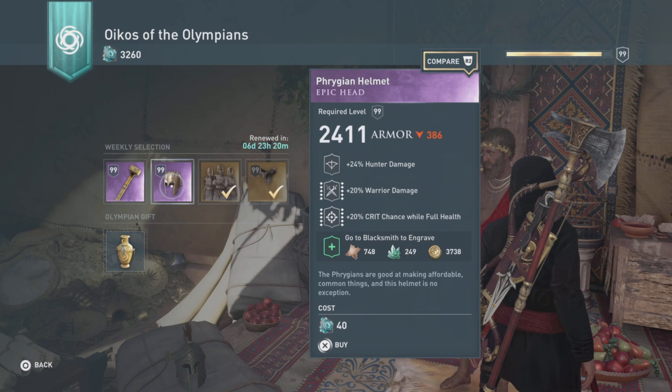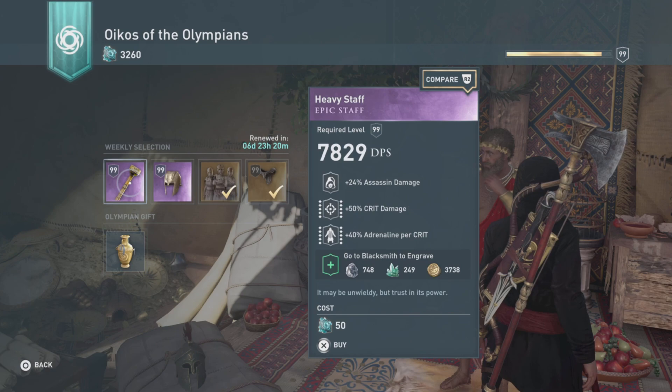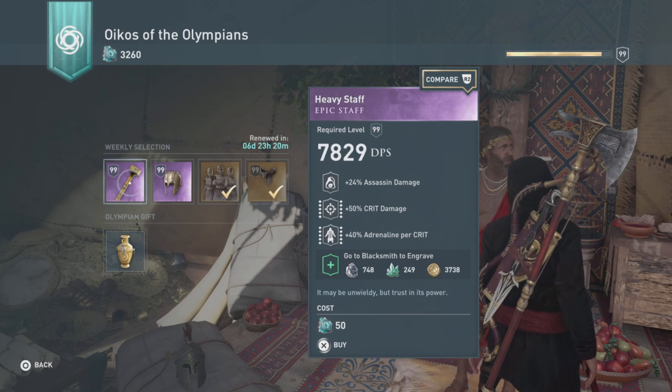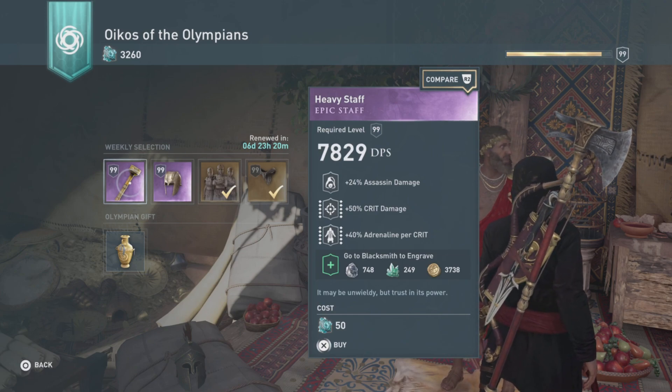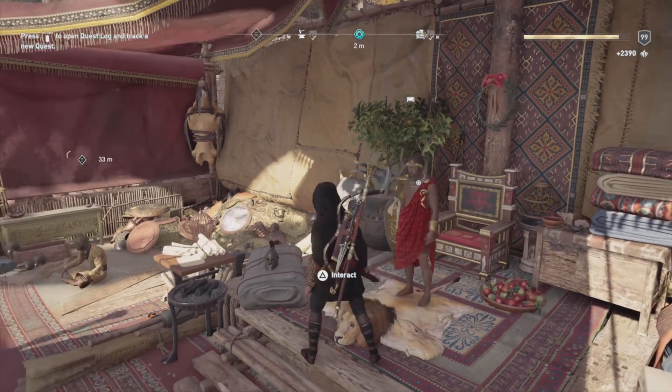20 percent crit chance while full health for 40 ore. This is not bad for a warrior-hunter hybrid. Heavy Staff: 24 hunter damage, 50 crit damage, 40 adrenaline per crit for 50 ore. I like this except for the adrenaline per crit, but it'll do in a pinch.